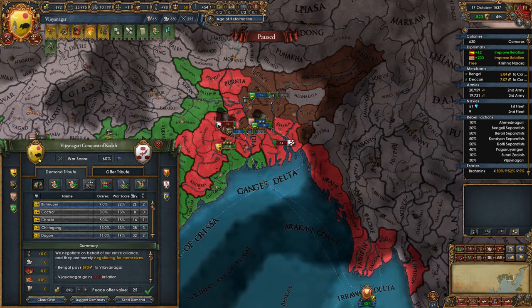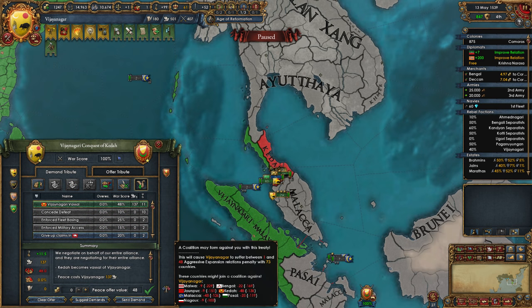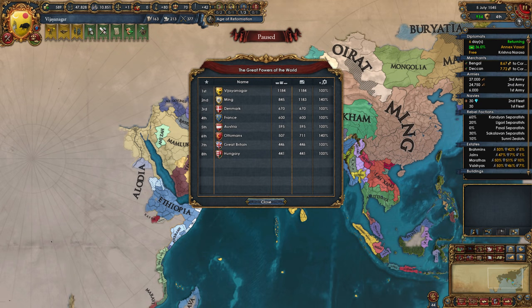I again took a lot of money from Bengal, then peaced out Malacca for more money and trade power, and finally vassalized Kedah. I was hoping to expand in the area and give some provinces to my vassal. Unfortunately though, both Malacca and Ayutthaya decided to become Ming's tributaries. I was over the relation limit now, so I decided to start annexing my other vassal, Junagar. And after this war, I finally had more dev than Ming, and I was now the number one great power. And you can see here, I don't even have all of India and I'm already bigger than Ming. The whole Indian region has a lot of provinces and a lot of development.